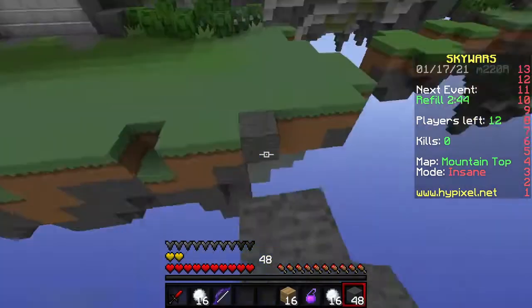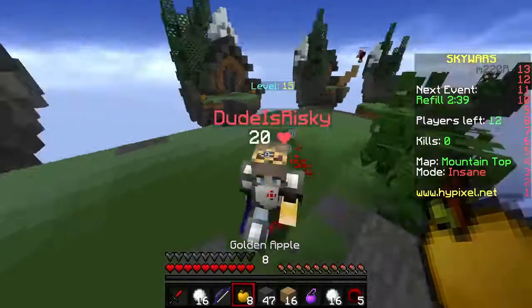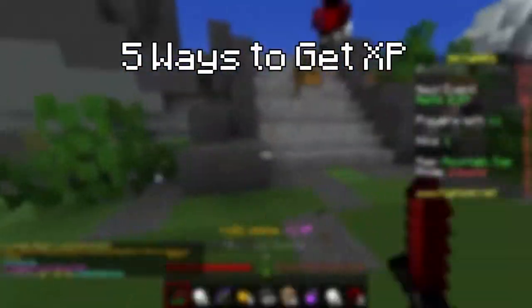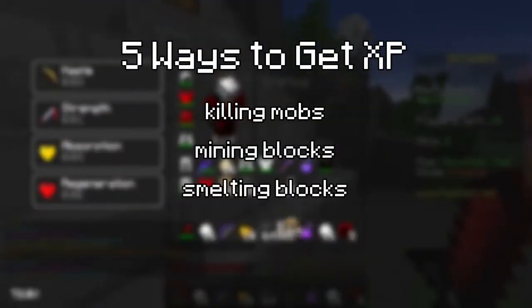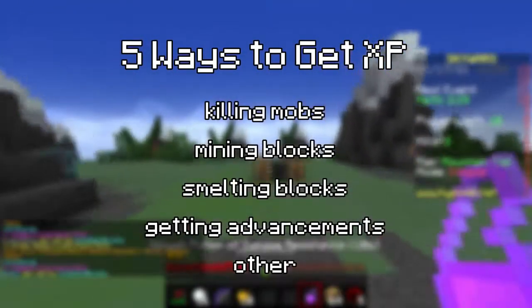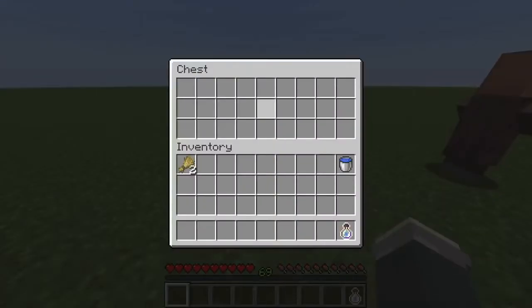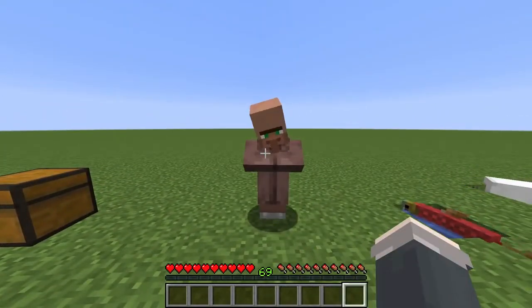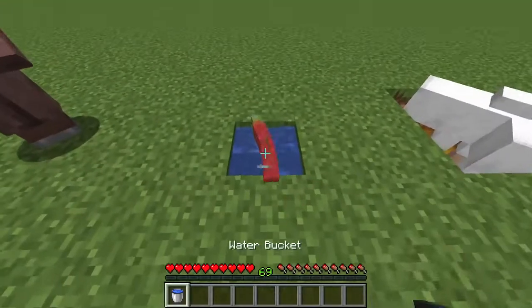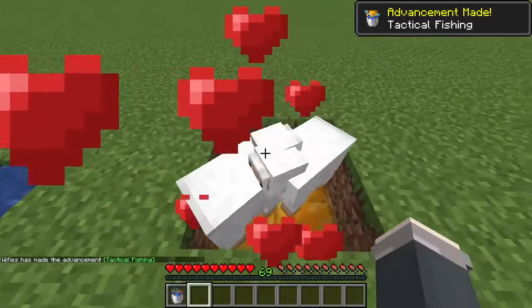There are actually not too many ways to get XP, so we can narrow it down pretty easily. According to the Minecraft wiki, there are only 5 different ways: killing mobs, mining blocks, smelting blocks, getting achievements, and other — which includes bottles of enchanting, trading, fishing, and breeding. Let's go down the list, identify the best method in each category, and then compare them to see which is ultimately the best.